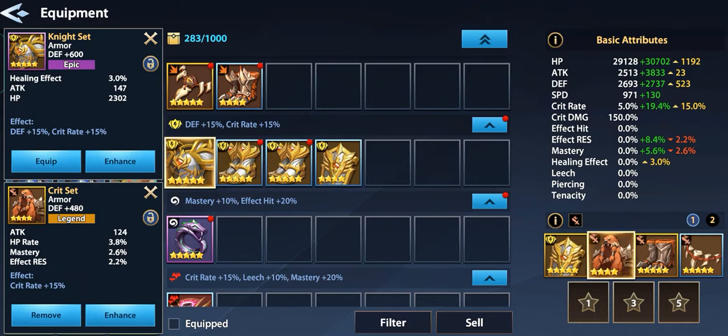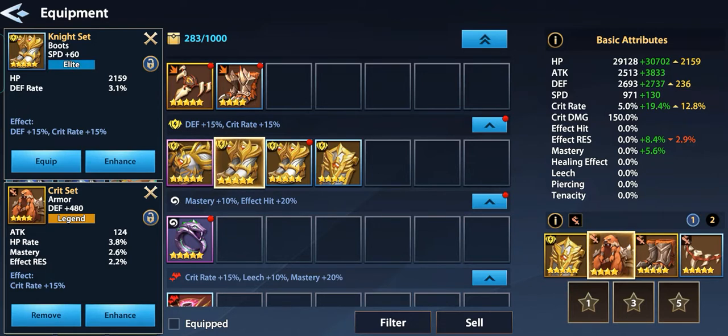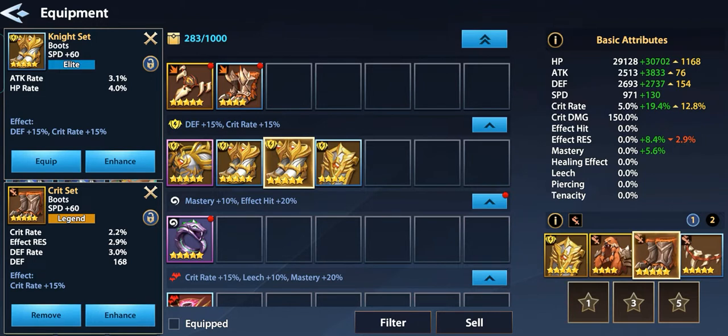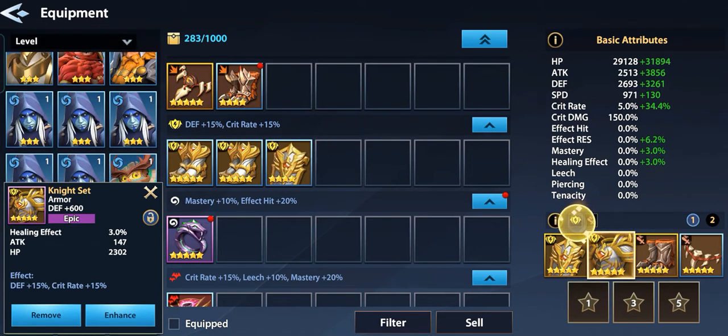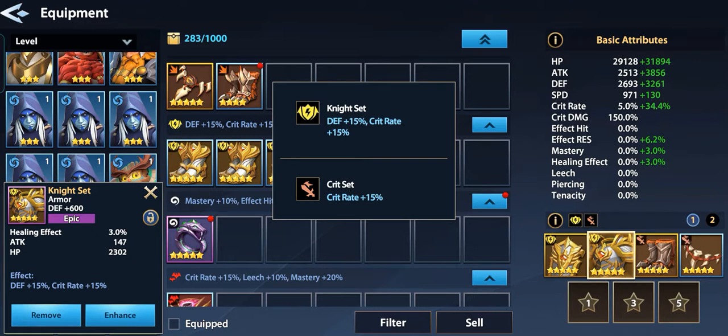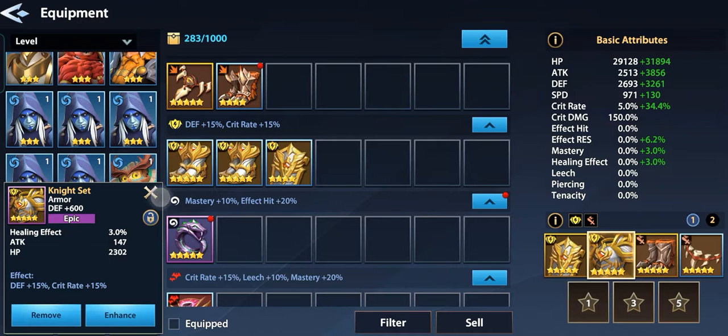How about the boots? HP, defense rate, attack rate, HP rate. Our boots are actually good because of the death rate and defense, which is perfect for this guy. We'll go with the armor. Now we have a good set with defense plus 15% and crit rate 30%.